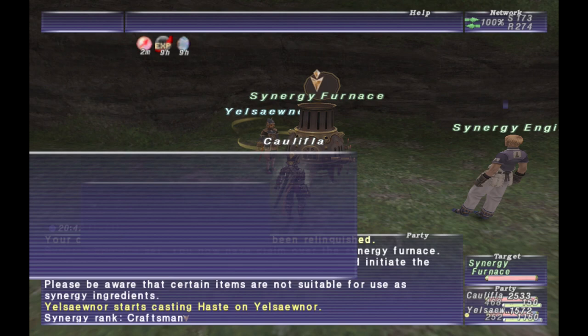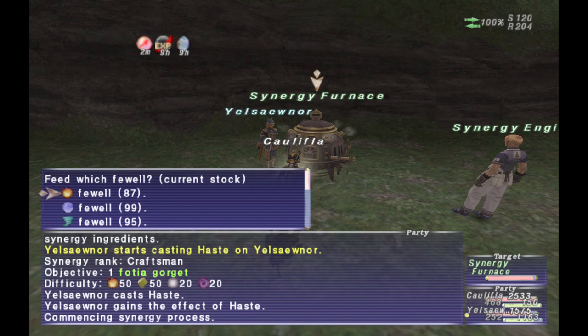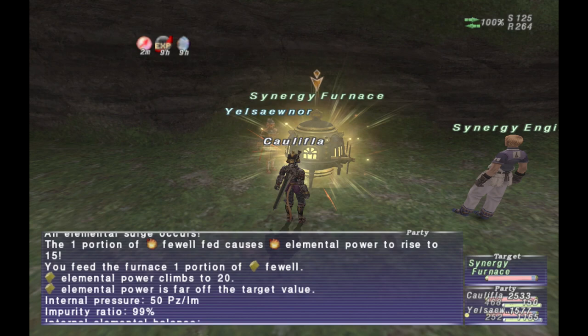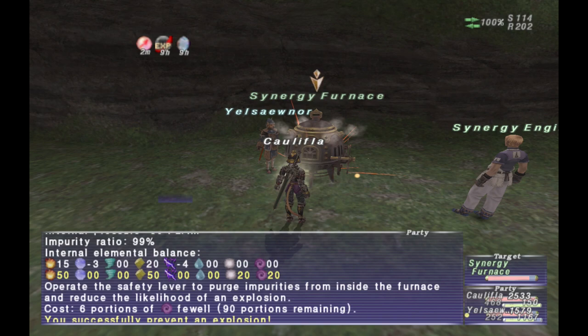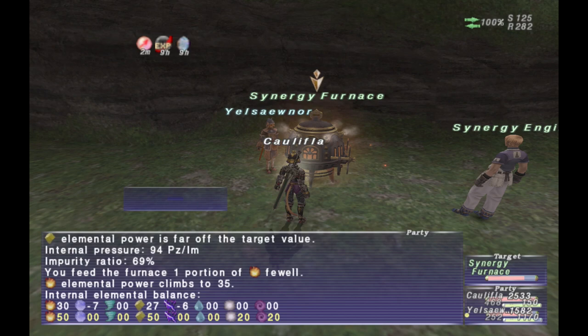Once you've gotten your elemental values close enough, you can go ahead and hit 'End Synergy,' and if you are close enough it will create the item. If you get really close, you'll get a message pop up saying the item has taken form — if you click 'End Synergy' at that point, you're guaranteed to get the item. You do have a chance of getting the item without that message popping up; it's not 100%, but I've still gotten the item plenty of times without seeing that message.